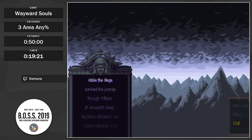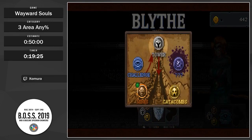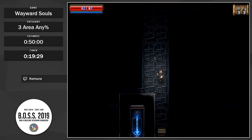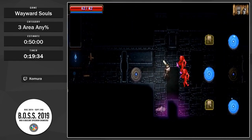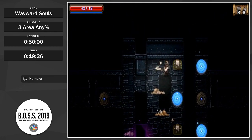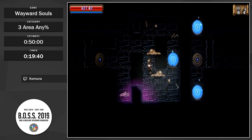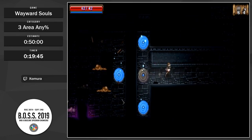And on to the last area — we're going down to the Catacombs. We take the Warrior here, mostly because I'm scared. This area has a lot of dangerous enemies, and the Warrior's ability to basically instantaneously negate damage with the shield is extremely valuable.